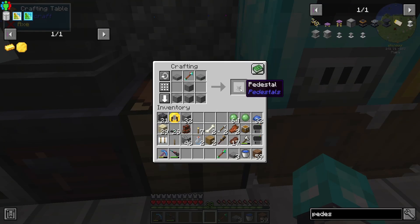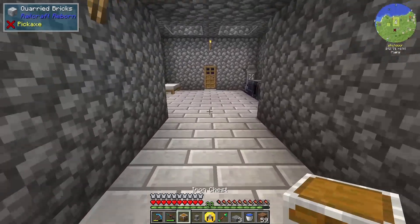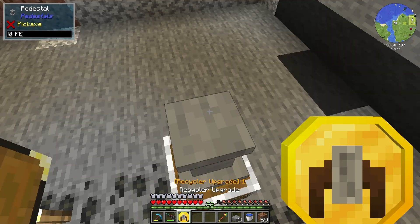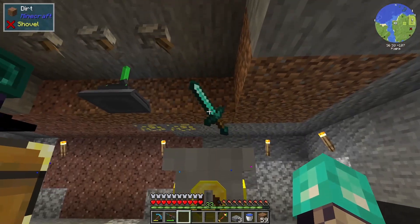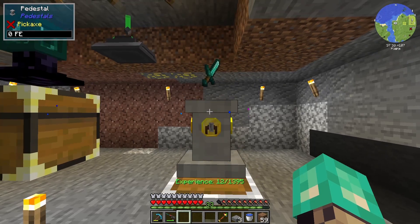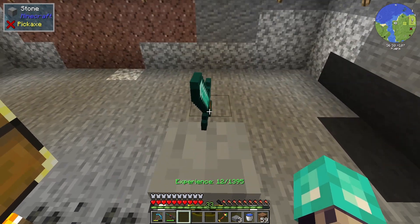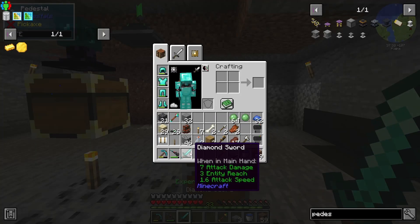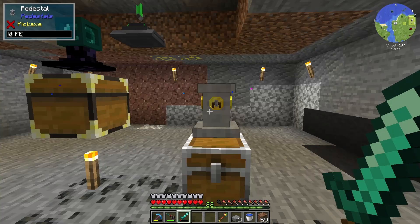Let's just get a pedestal here. I don't think this is going to work, genuinely. Okay, so I've got the chest down, I've got the pedestal down. We'll offhand this. I actually just collected experience. But I don't think it's going to be able to do anything with the sword. It did just disenchant it — that's cool, but that's kind of wasteful.